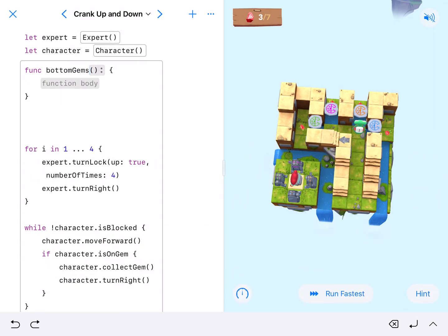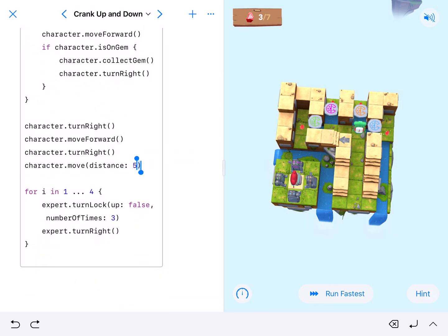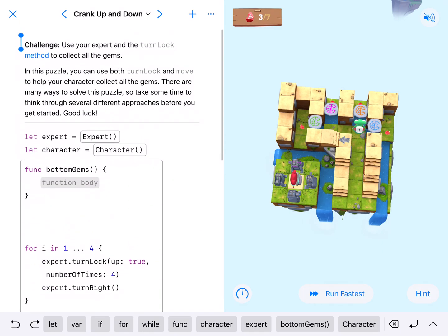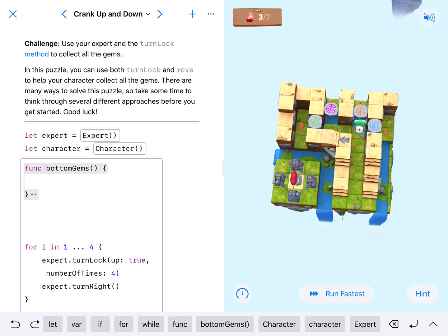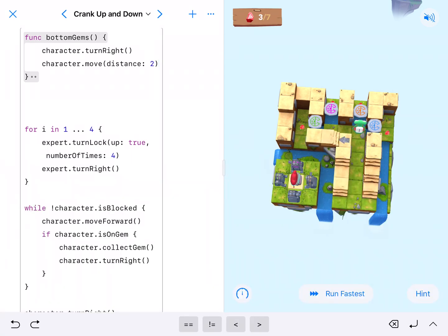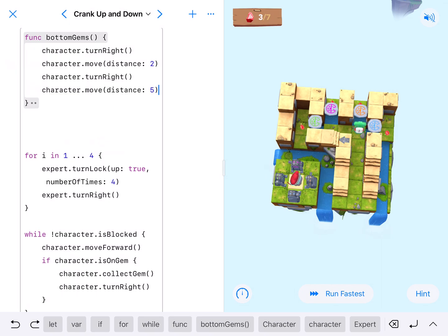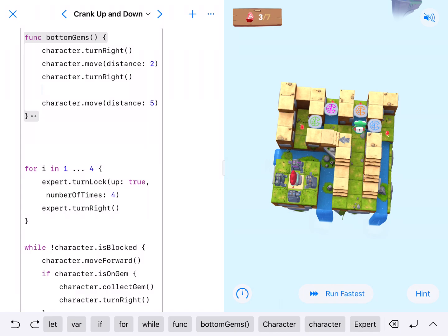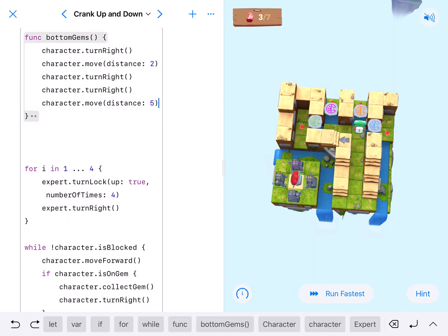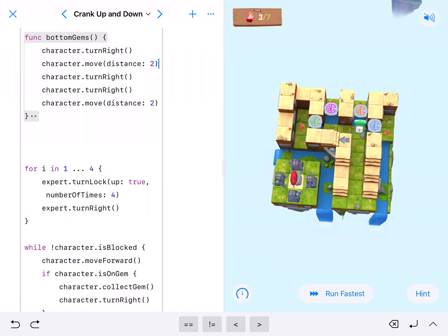I'm going to use some previous code, so turn right and move — I'll copy and paste that. They only need to move two, then they're going to turn around — which is turn right, turn right. If I paste this twice right here, I can get rid of one of the distances and have written a better function faster.